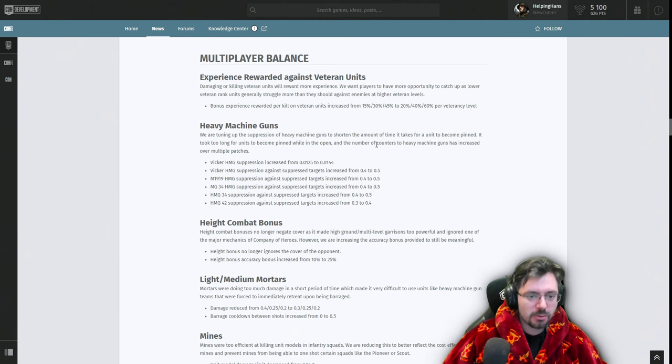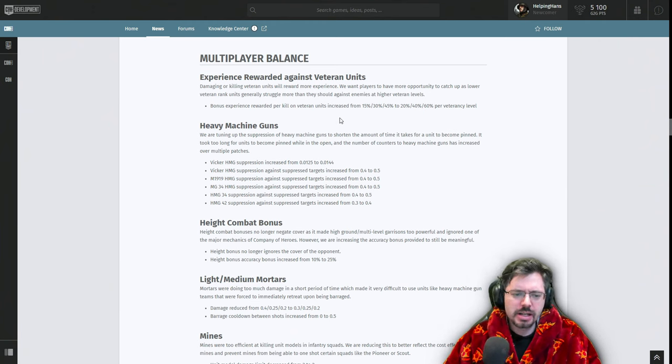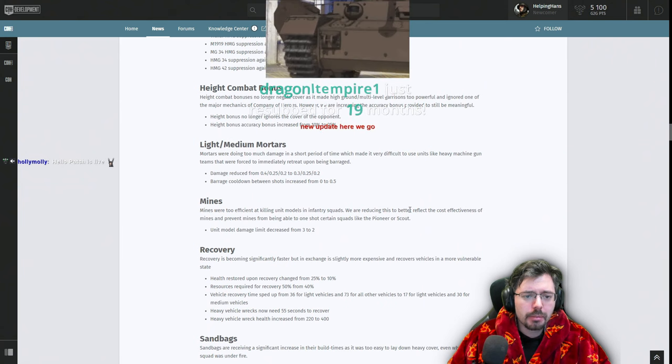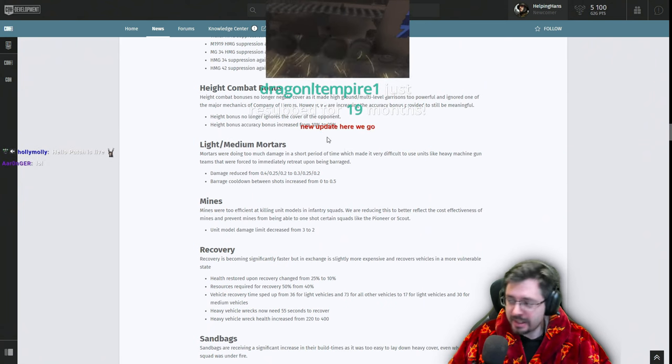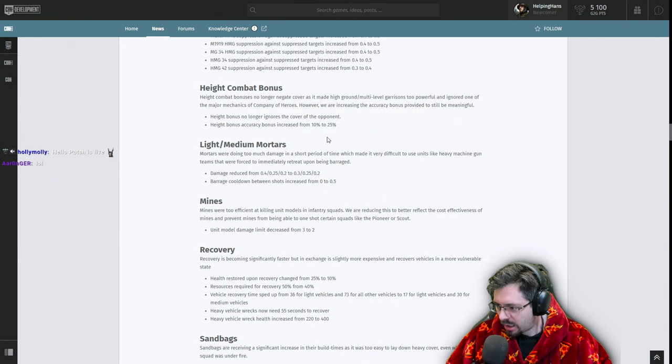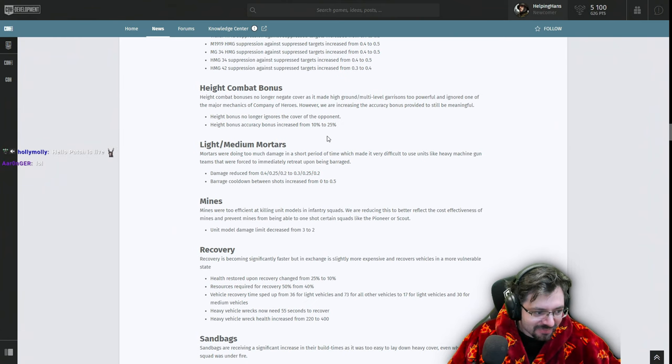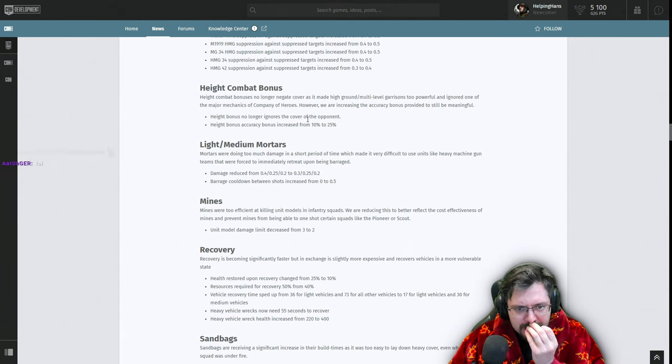Heavy machine guns are being tuned — it was taking too long for units to become pinned while in the open, and the number of counters to HMGs has increased over multiple patches. It looks like all machine guns across the board have received more suppression. Height Combat Bonus has also changed: it no longer gates cover, as it made high-ground multi-level garrisons too powerful while ignoring the cover mechanic. The accuracy boost is being increased from 10% to 25%.